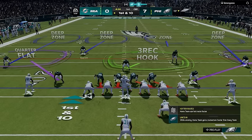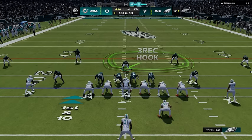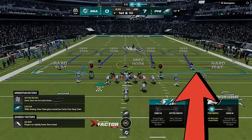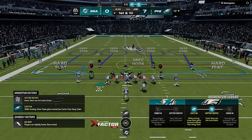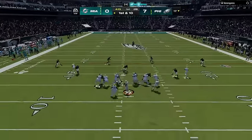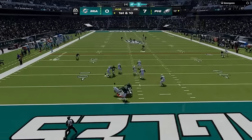Back on defense, he is still under center in the strong close, so I set up the cover 4 match version where I manually bring the safeties down so they get closer to the passing lanes faster. I also like the hard flat to hide the biggest weakness of this defense, which is underneath the dropping cornerbacks outside — but this is not something you want to do if you expect deep passing, as it can override matching principles and cost you with bigger plays. Sometimes I'll hard flat, sometimes I'll leave them in curl flats depending on what type of pass I'm expecting. I still pinch the defensive line so it always looks the same, and you can tell this is confusing him as nothing gets open and we get a sack animation at the goal line.